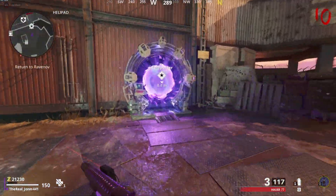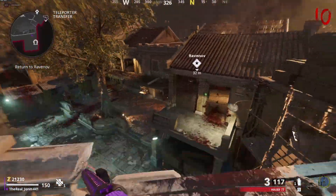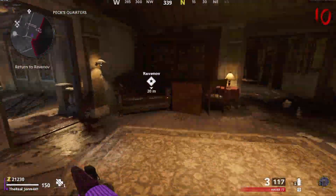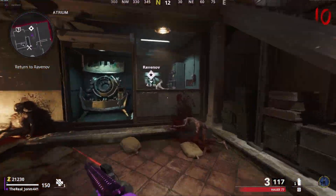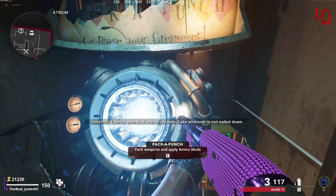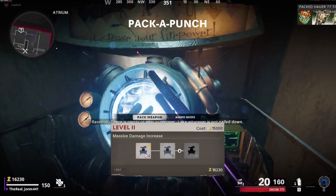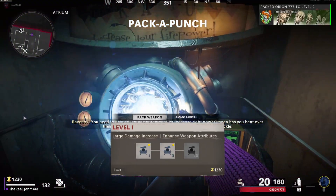Go back to the portal and back to spawn in the village. Once you're in the village, go down and you'll see the guy and the Pack-A-Punch — it'll automatically be on. And there it is — the quick and easy guide on how to open up Pack-A-Punch.